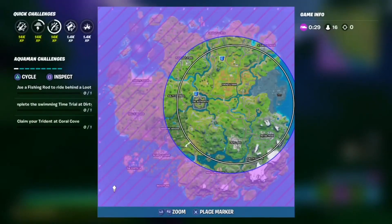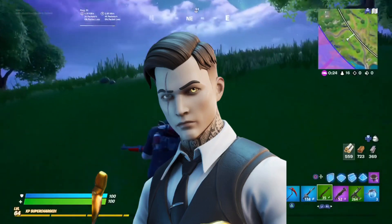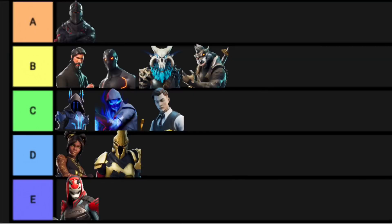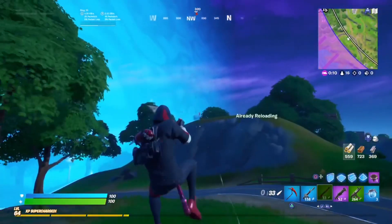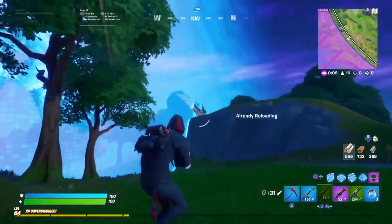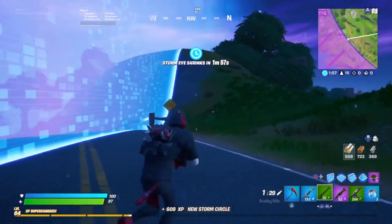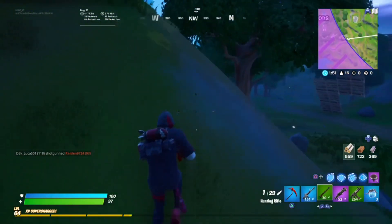Next up is the chapter 2 season 2 — or season 12 — tier 100 skin: Midas. I don't mind Midas too much — it's an alright skin. I just never looked at it and thought it was an amazing skin. There are no other major aspects to help it other than the fact that you can switch it to an all-gold skin, which is pretty cool. But for me I'm going to stick Midas into the alright tier.